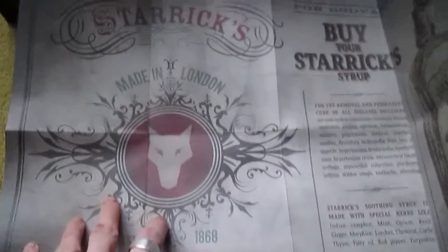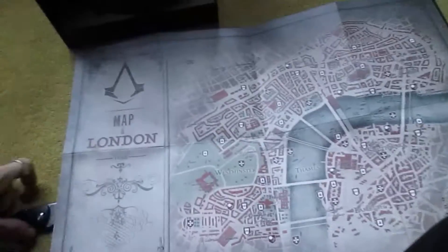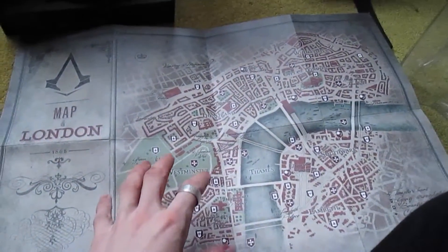Then we have the map. If I unfold the map like so, we've got some sort of like promotional thing from within the game, and then the other side is a map of London from the game. This map — I think they've based it off the actual Victorian maps from the time.